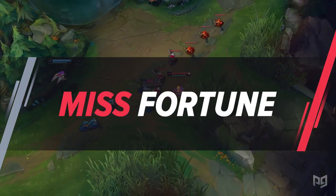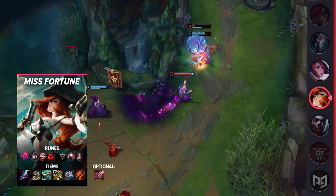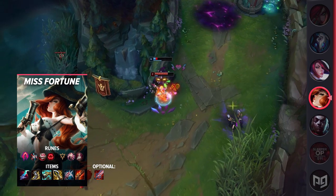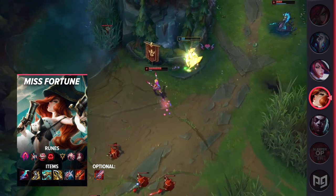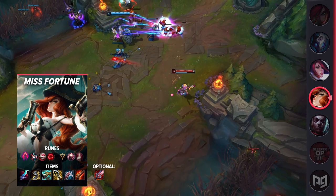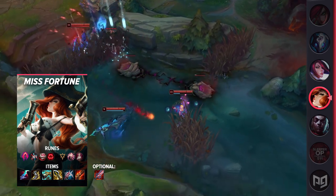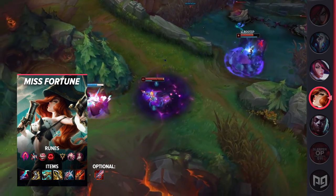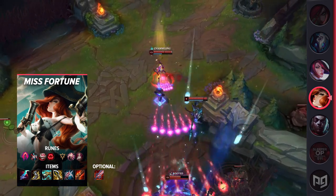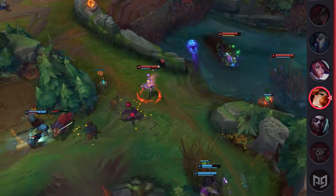Up next we have Miss Fortune. The build here is Eclipse, Berserker Greaves, The Collector, Infinity Edge, Lord Dominik's Regards, and Rapid Fire Cannon. If you need the lifesteal, you can also replace either LDR or RFC with Bloodthirster. For runes, those will also be different than the standard PTA build — you're looking at Dark Harvest, Cheap Shot, and Legend Bloodline. Miss Fortune started off pretty bad in the preseason, but that's only because everyone else was trying to build her the same style as before, rushing crit items, which just aren't as OP anymore. The new build combines early lethality with crit in the mid to later stages. With how strong lethality is early game and the new crit damage scaling on Infinity Edge, this build makes you a lane bully that scales nicely, without worrying about a mid-game power trough or falling off later.